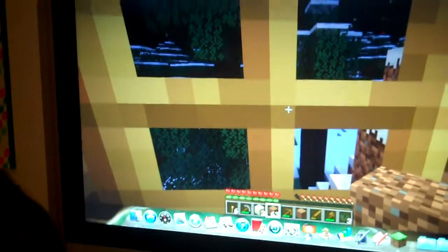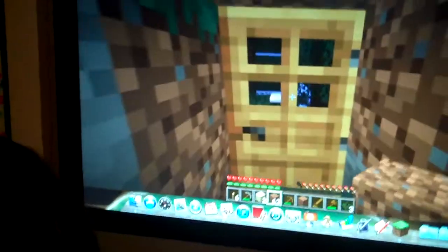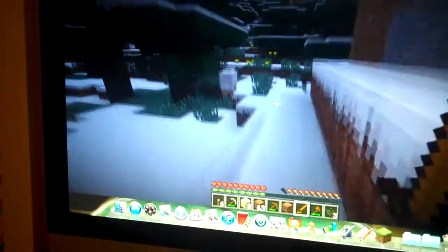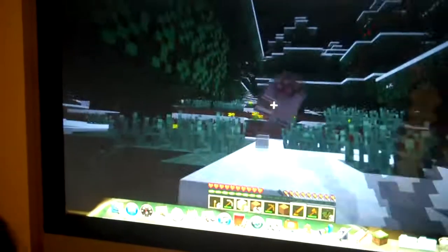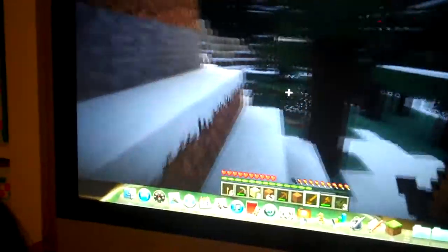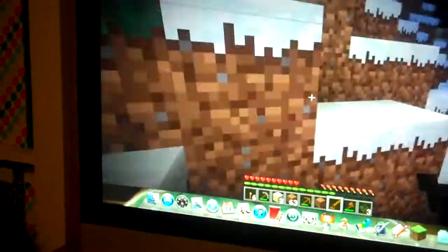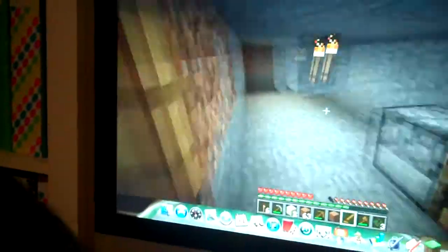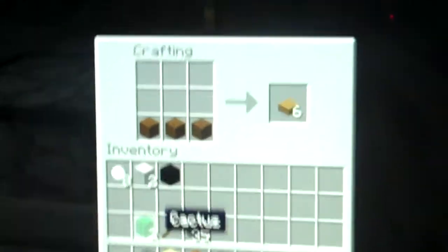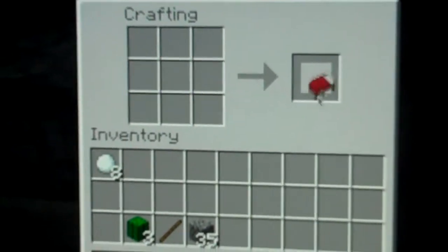Pop your head out. Oh, sheep! Risk it Charlie, risk it — kill it! We need to kill the sheep. Grab its wool and go in quickly. Okay, show them how to make a bed. We're making a bed — just place it like so. You can use any colored wool and make a bed.